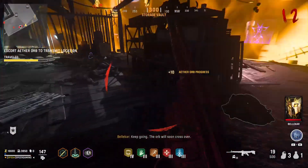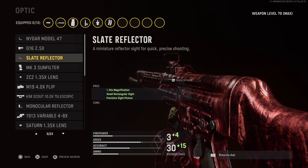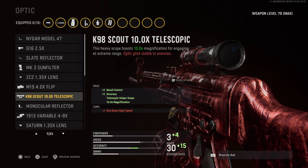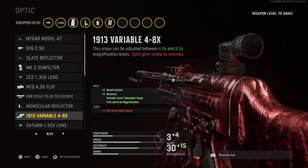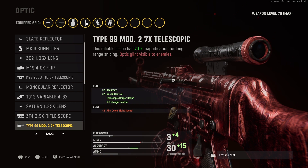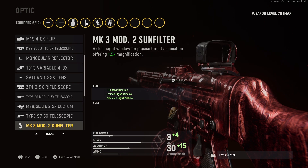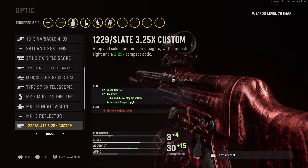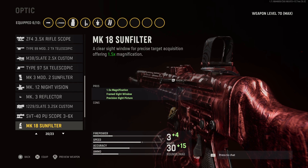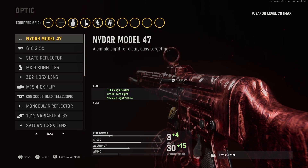Moving on to all of the optics you can get for the STG-44 — there's a bunch of them. You have the NIDAR Model 47, G16 2.5X, Slate Reflector, MK3 Sun Filter, ZC2 135X Lens, M19 4.0 Flip, K98 Scout 10X Telescopic, Monocular Reflector, 1913 Variable 4-8X, Saturn 135 Lens, ZF4 3.5 Rifle Scope, Type 99 Mod 2 7X Telescopic, M38 Slate 2.5X Custom, Type 97 5X Telescopic, MK3 Mod 2 Sun Filter, MK12 Night Vision, MK3 Reflector, 1229 Slate 3.25X Custom, SVT-40 PU Scope 3.6X, MK18 Sun Filter, MK8 Reflector, Krosnick ISO 1M, and Krosnick ISO 2M.